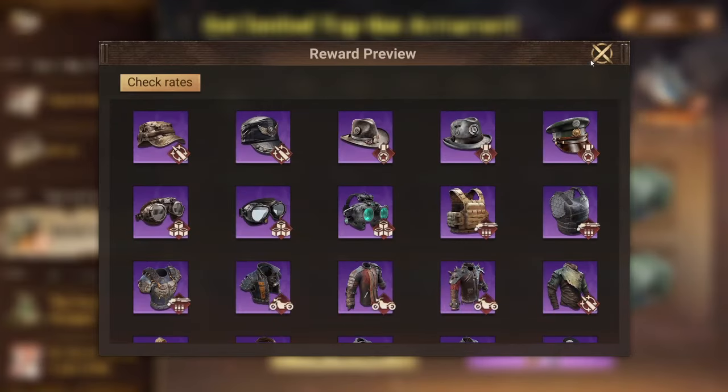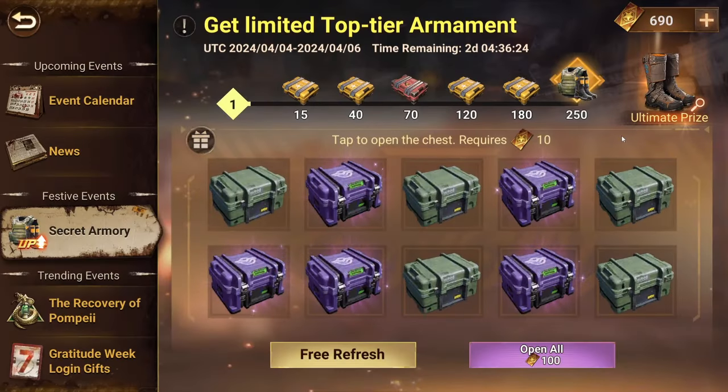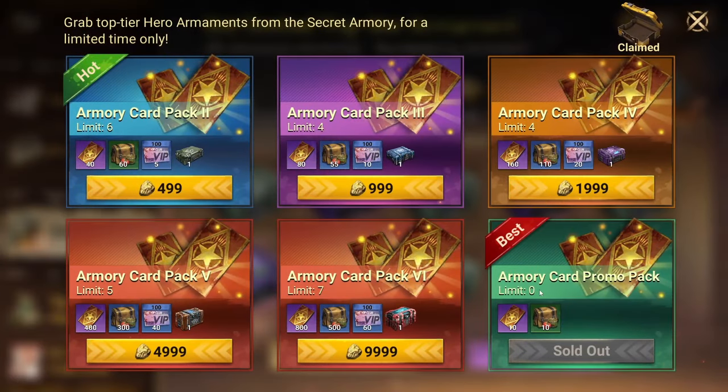That's quickly how the event works. To open one chest it costs 10 tickets, or armament cards as they call them. The best way to do this event is to target the supreme armament chest. You can go here and as you can see I bought the armory card promo pack — that's the one dollar pack — and you can also buy 10 cards for 700 gems.